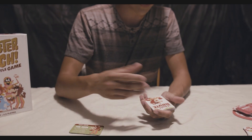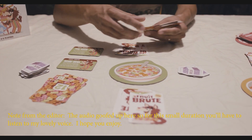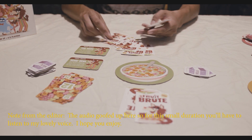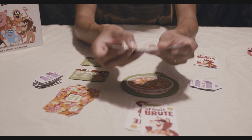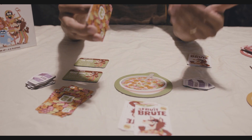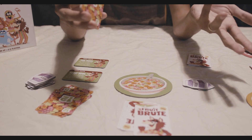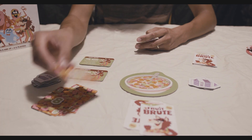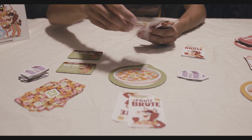When a round ends, everyone draws 12 cards to start the new hand. To start a new hand, everyone again draws 12 cards, and this time the last player to have played a card from the previous round will start the current round. So if I was the last player to play the 12 and ended the round as Fruit Brute, then I get to start the next round.